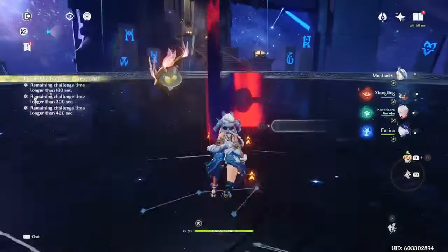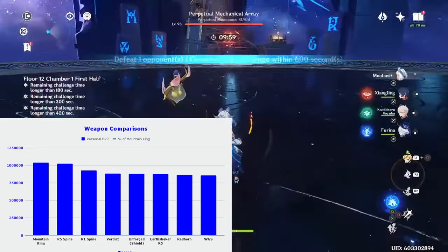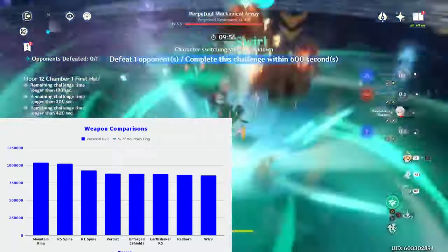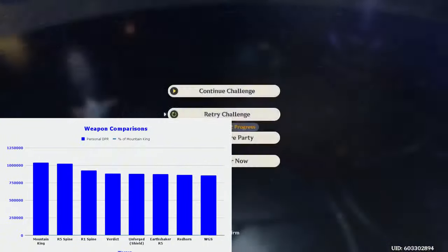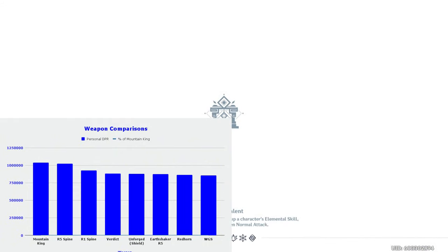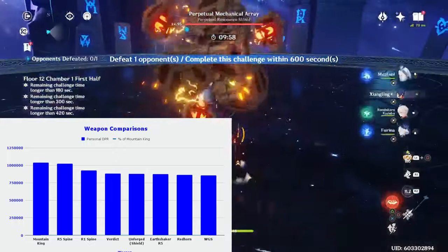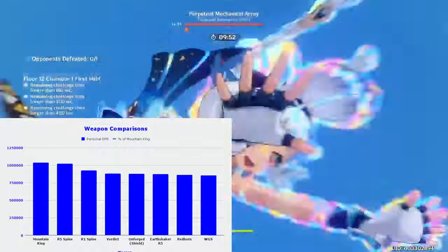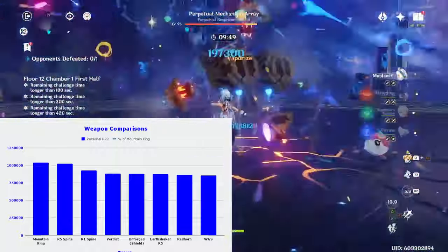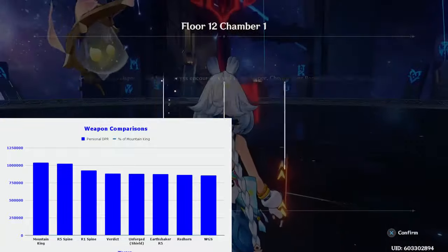Those are all the teams worth recommending for Knich, so let's move on to how to best build him. Starting with weapons, the options are very simple. Use his signature if you have it; if not, use either Serpent Spine or Earthshaker. An R5 Serpent Spine with full stacks is actually equivalent to his signature weapon, but unless you're using Thoma you're likely not going to consistently maintain full stacks. Even without full stacks it will still be his second best weapon. Earthshaker is essentially equivalent or superior to every other option, so there's really no reason to use anything else unless you already have something like Verdict or Wolf's Gravestone leveled and just don't want to use resources to level up Earthshaker.